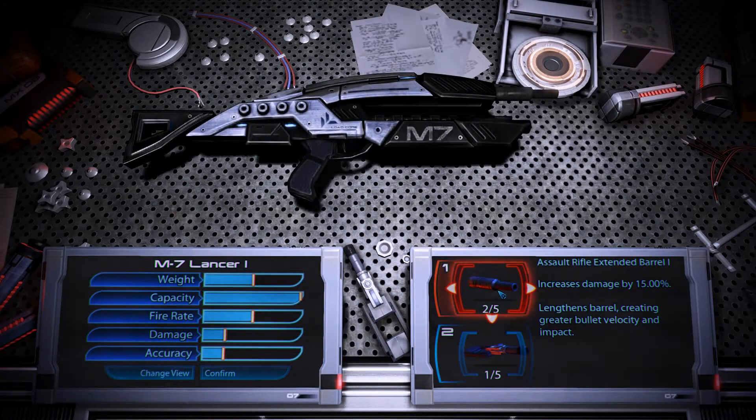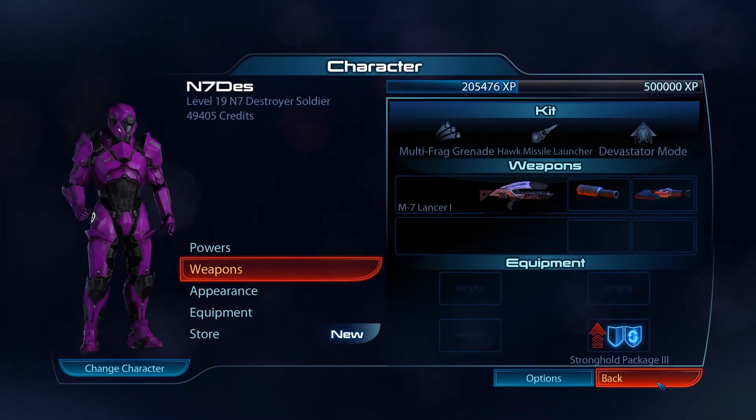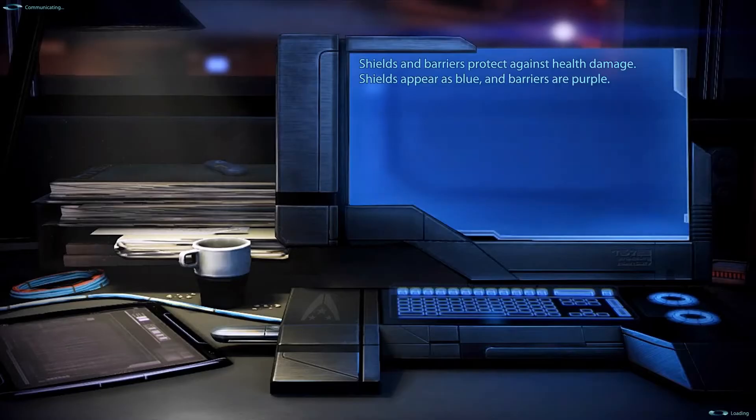I've chosen the damage and the stability additions, because they will basically allow me to keep the weapon trained on the target for an extended period of time. And that's kind of where the magazine improvement comes into play — by having a bigger magazine, I can sustain fire longer and provide better cover fire.